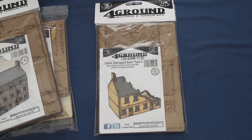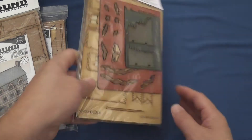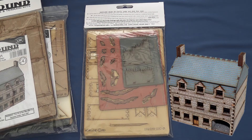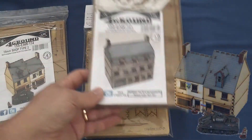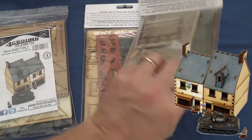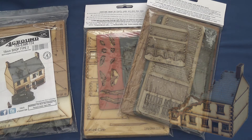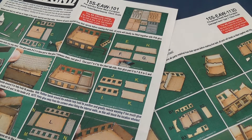Foreground's buildings come flat packed with that wonderful burnt wood smell, free of charge. We received the Stone Hotel, Shop 2, and Damaged Semi 3, retailing at £17, £13, and £14 respectively — that's about US$28, US$21, and US$23 respectively.